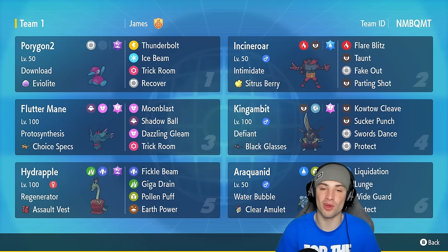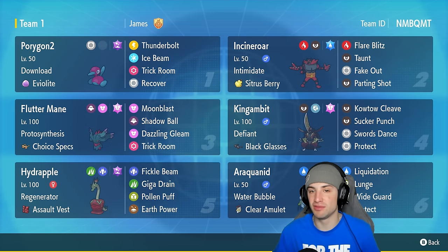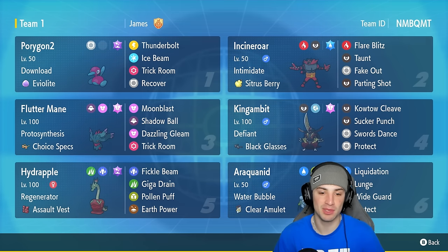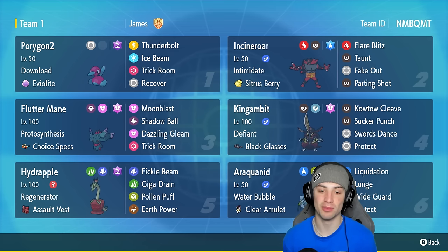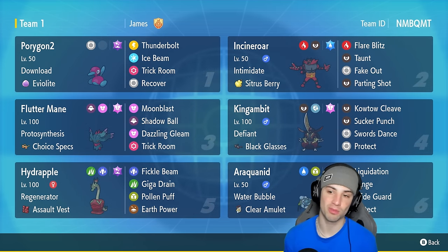Furthermore, if we swap this Pokemon out we're going to get some HP back when we hop back into battle. More importantly, we're rocking out with its signature move Fickle Beam — a sick move that is pretty much RNG based. It's a 70 base power Dragon damage move but occasionally it hits for double damage, like 140. This Pokemon also has Giga Drain, Pollen Puff for HP recovery on ally Pokemon, and Earth Power for coverage.